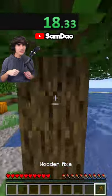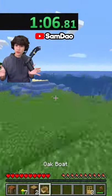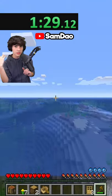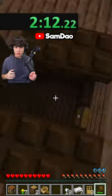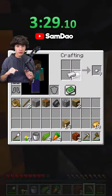I spawned in and cut down a tree, made an axe, and got some more wood before boating out to some dandelions — we'll use these later. After getting the dandelions, I swam with a dolphin over to a shipwreck where I got some iron and some food, before boating over to a magma ravine where I made my tools, built the portal, and entered the nether.